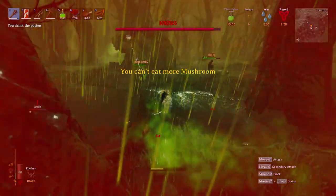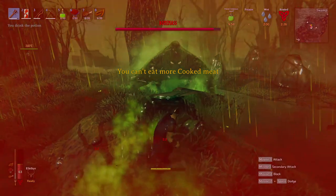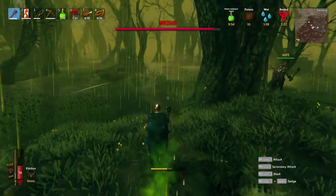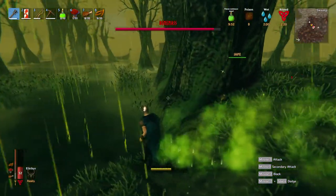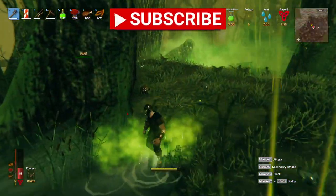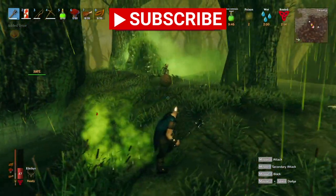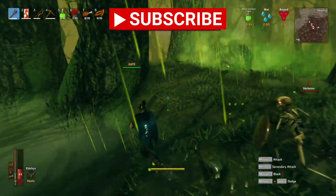Rinse and repeat this process. His swipe is very predictable and easy to dodge. If you keep doing this and avoid the swipe and puke, you will get him down eventually. He has a lot of health, but just keep doing the same thing. Don't even try shooting arrows — it doesn't do anything at all. Good luck and I will see you in the next video.